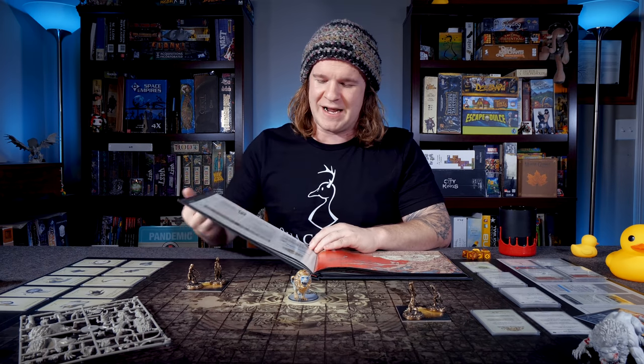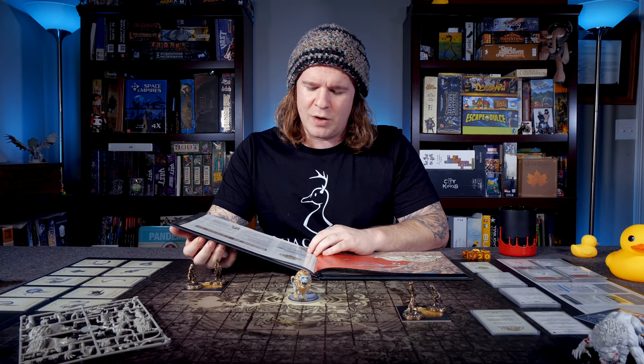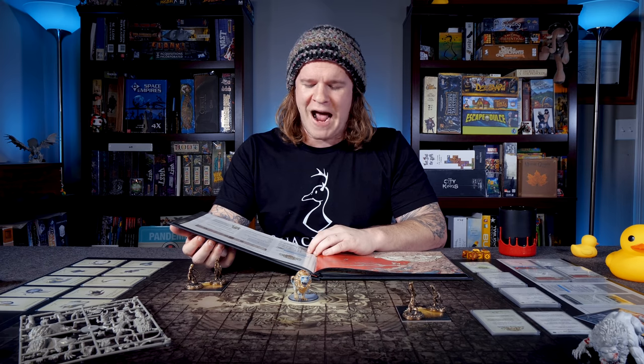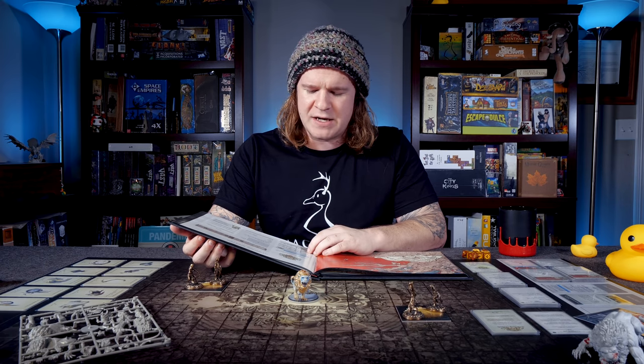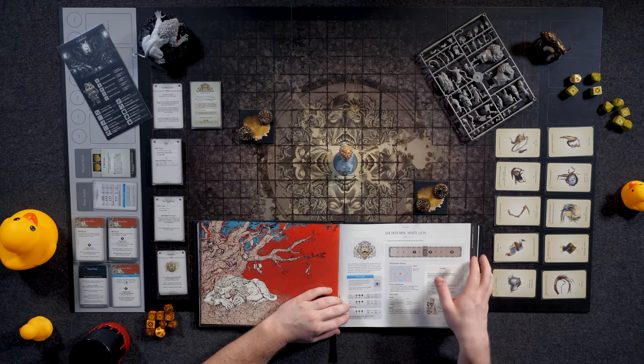This wouldn't be a Quackalope video without a little bit of flavor text. There was once a beast that wanted to feel how soft its fur was. Since it could not reach its own back, it killed many other creatures and spent time rubbing its paws over them. They say that when the monster finally killed a human, it fell in love with their soft hair and its paws grew into a pair of fine human hands.